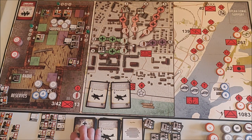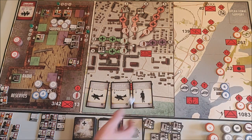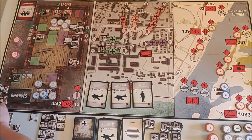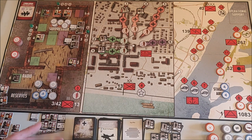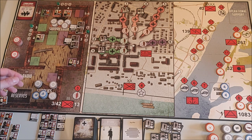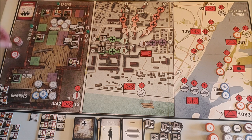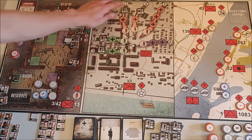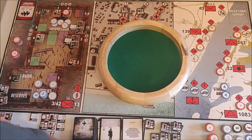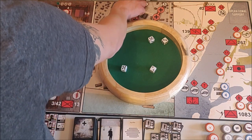The last Wehrmacht card is hopefully not another Stuka — it's a Rifleman, who goes on number 2. I'm going to use my sniper to fire at the machine gunners in number 3, using four dice needing four or higher. He gets it and the machine gunner is out of the game.